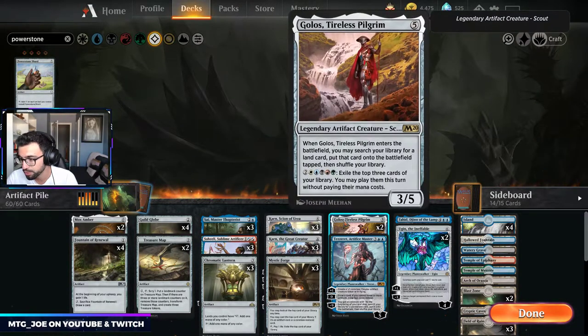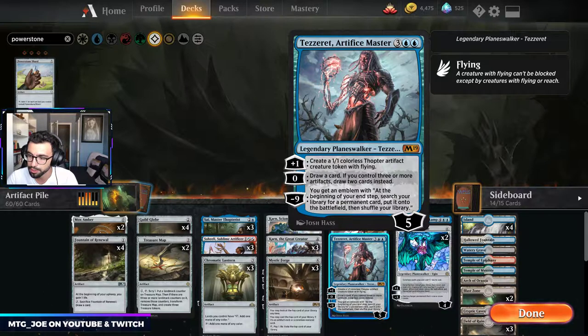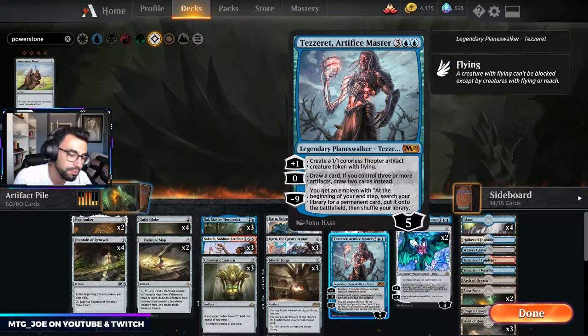Golos lets us pick a land of our choice. We have a number of unique colorless lands, as well as a Field of the Dead mini package that I want to see if we can hit with enough consistency just to make more blockers. Tezzeret is just a one-of — draws us some cards, makes some tokens. So you see a theme: it's like make tokens, draw cards, and kind of try to grind out advantage like that.